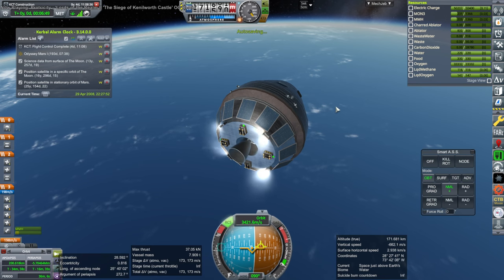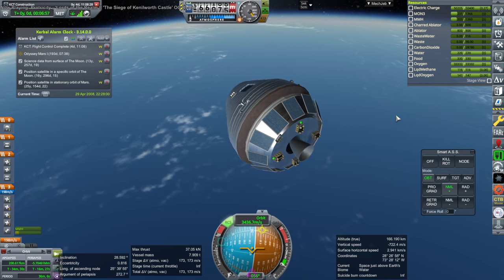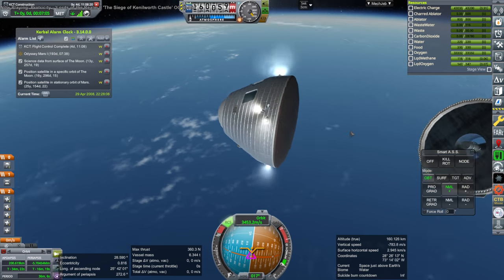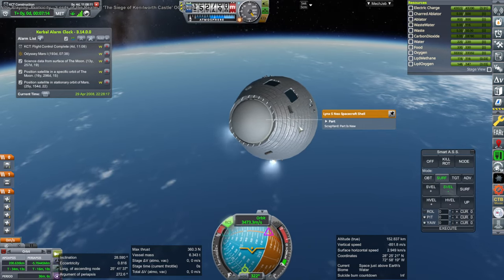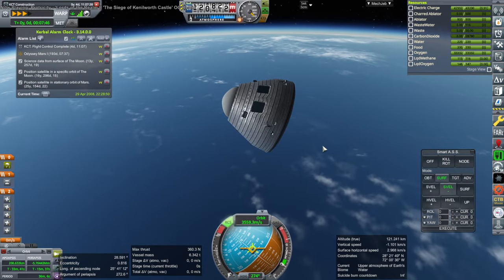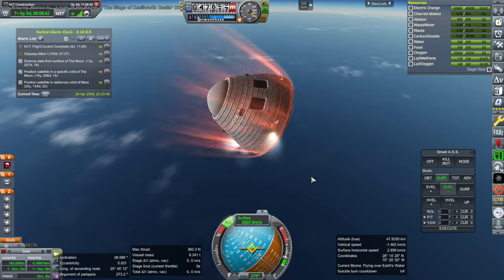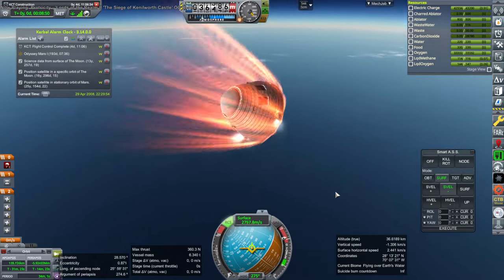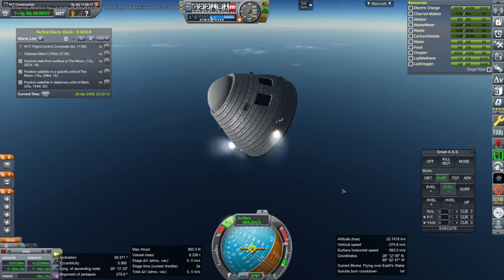We can make it as not-suborbital as we can. Let's try and get rid of the service module — not the pod. The pod we want to keep; it's really expensive and we want it back. Coming in. Suborbital is always going to have high G-forces — that's just how it is. I don't know if it's a good idea to use descent mode on a suborbital thing like this anyway.